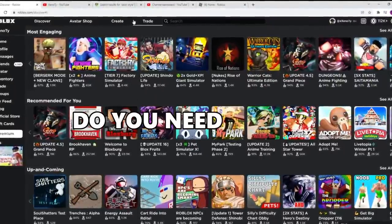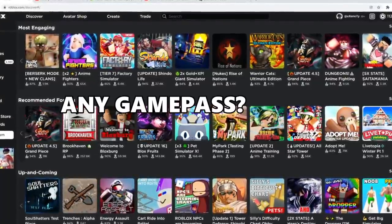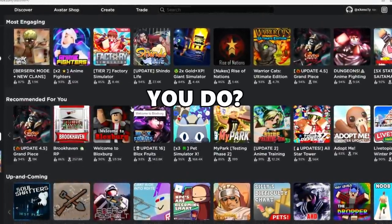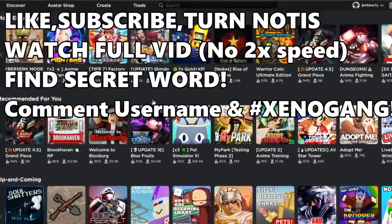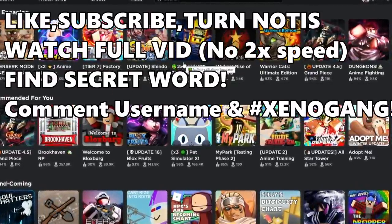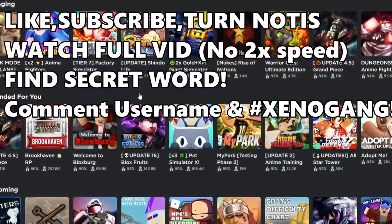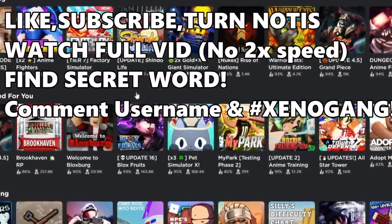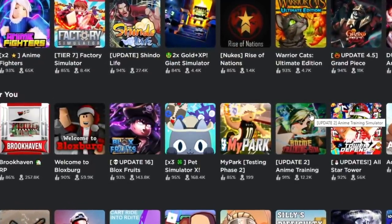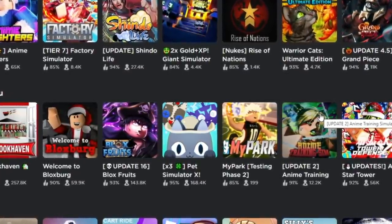Do you guys need any game pass for any one of these games on the discover page right now? All you have to do is like this video, subscribe, turn on notifications, watch the entire video, then find the secret word. The winner from last video is this guy — congrats, bro. Make sure to DM me on Discord if you are a winner so I can reward you with your game pass.